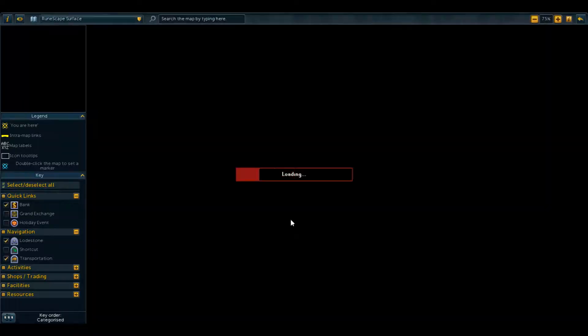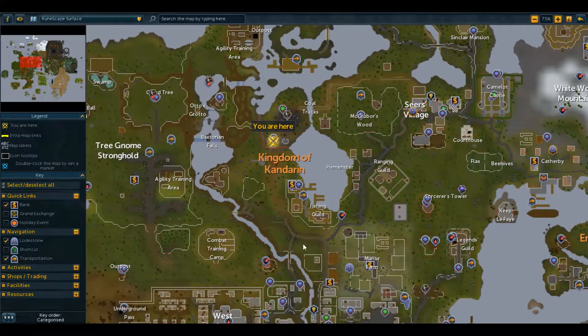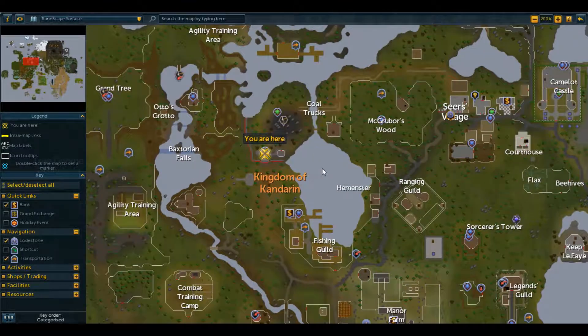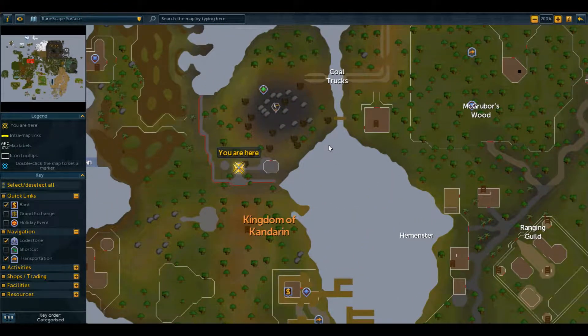I'll show you on the map where you start this quest. The quickest way to get here is to either teleport to Ardoin and run north, or teleport to Sears Village, and then if you have 20 agility you can cross this shortcut, or if not, just run round.